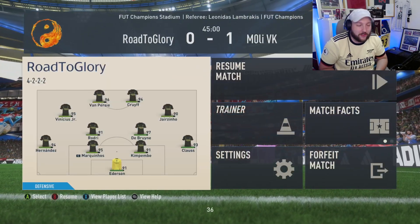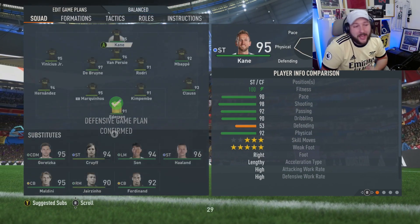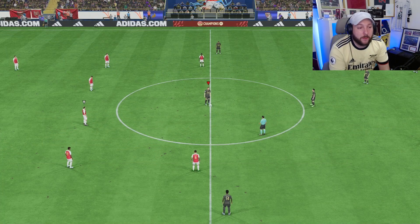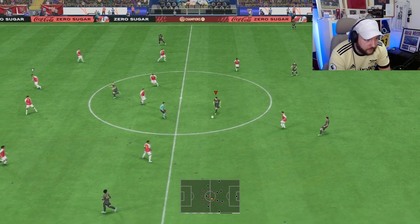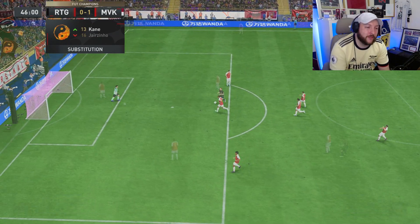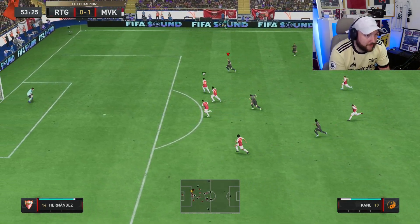We didn't have many chances in that half and our opponent scored that ridiculous goal. I'm going to make some changes — bringing on Harry Kane up front and getting Mbappe out wide for some pace. I'm going to show you the difference between Harry Kane on lengthy and Van Persie who is not. You'll see the problem with Van Persie when you play against people who have really fast defenders with lengthy — they get so many opportunities. Van Persie's passing is really, really good though. Van Persie gets the overlap from Kane.